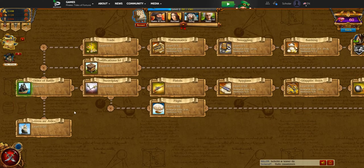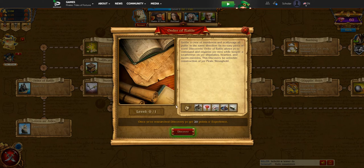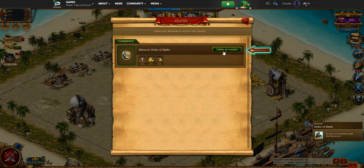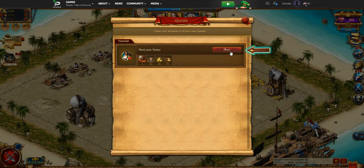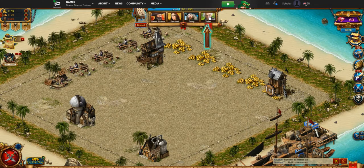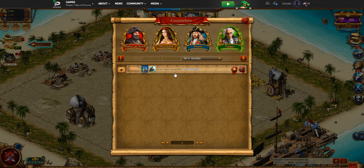Let's go into our first discovery: the Order of Battle. Getting a crew of murderers and scallywags all pulling in the same direction is no easy feat — discovering an Order of Battle lets you command and organize your troops. This discovery unlocks construction of the Pirate Stronghold so we can build our first troop types. Let's claim that reward. Next it wants us to meet our Tinker, who is up here and shows us our various sketches and different discoveries — our research.